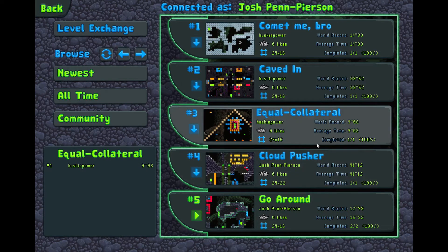Let's play this Equal Collateral. That's a cool name. I feel like I almost get it, but there's a joke there and I can't get my brain around it. Equal... like an equilateral triangle. Oh, there we go. I got it. Took me a while.